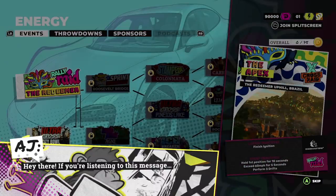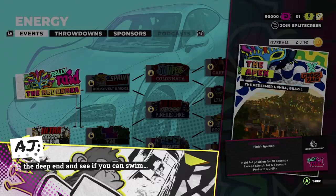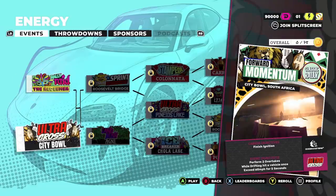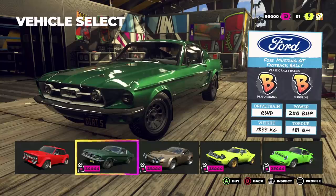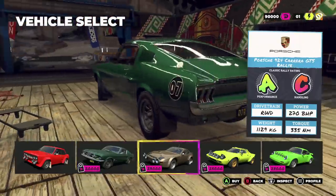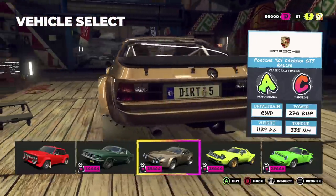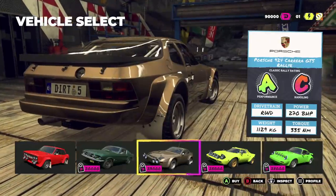The campaign intro message says: 'If you're listening to this, congratulations — not only did you enter your details correctly, but you also impressed me. I'll throw you in the deep end and see if you can swim.' Every event gives you stamps to progress. We have: Ignition, The Redeemer Uphill in Brazil, City Bowl South Africa, Forward Momentum, Classic Rally, or Cross X-Ray. I'm going with Classic Rally first. Car choices: the Mustang GT Fastback or the Porsche 924. Both are solid — I'll go with the 924.